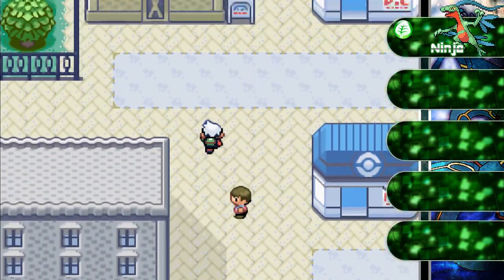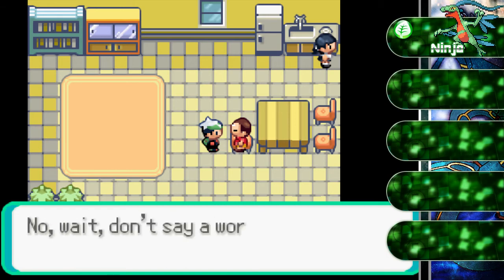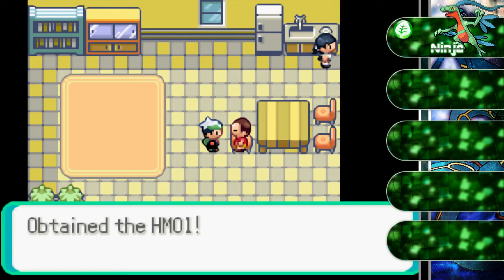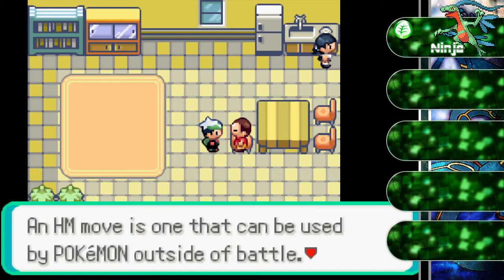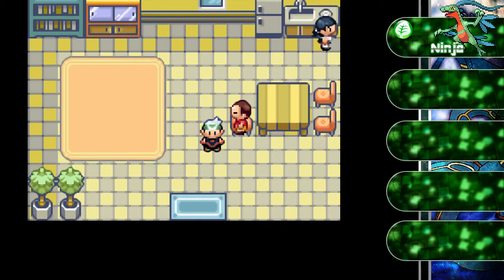Welcome to Rustboro City. First off you want to go over here to this little house and talk to this guy. He says that determined expression, that limber way you move, and your well-trained Pokemon — you're a skilled trainer. He gives us HM01 — that hidden machine, or HM, is Cut. An HM move can be used by Pokemon outside battle. Any Pokemon that learns Cut can chop down thin trees if the trainer has earned the Stone Badge. And unlike a TM, an HM can be used more than once.